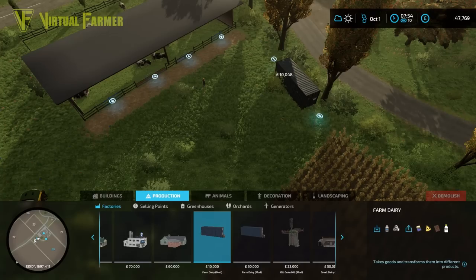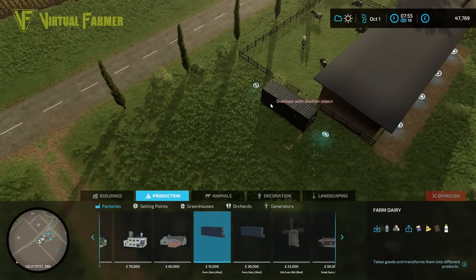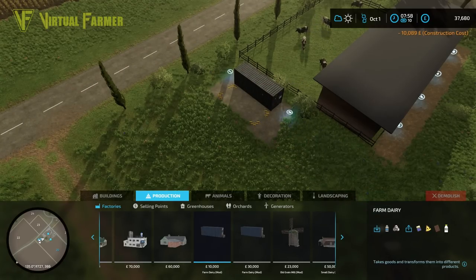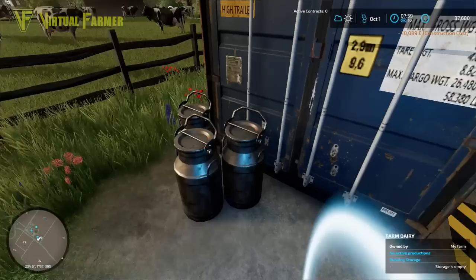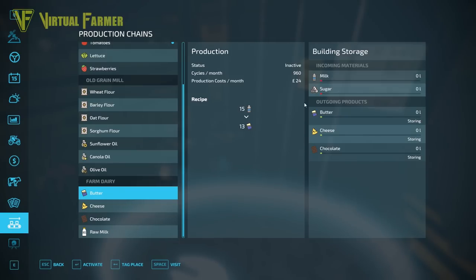In keeping with our setup on the farm — our own windmill and things — I think we're just going to get ourselves a nice little dairy setup here. I'll put it at the edge of our cow field. It's not going to cost much because it's a fairly flat piece of land. That means we can take the milk from our cows and put it straight into our makeshift dairy.